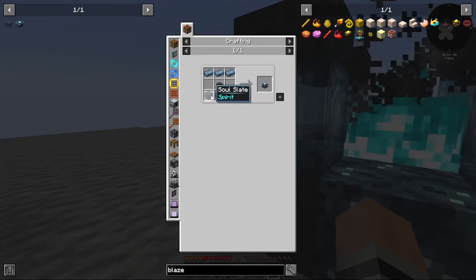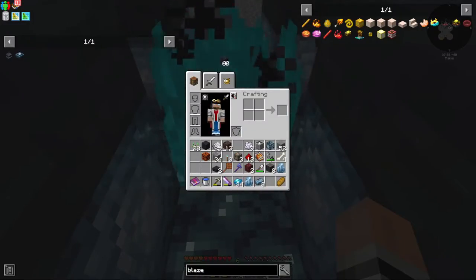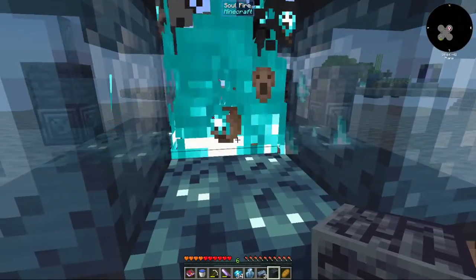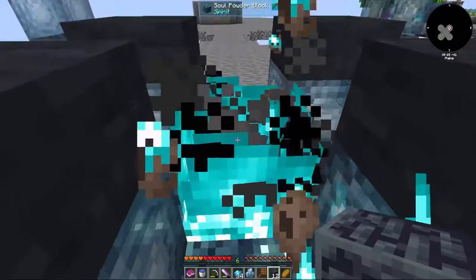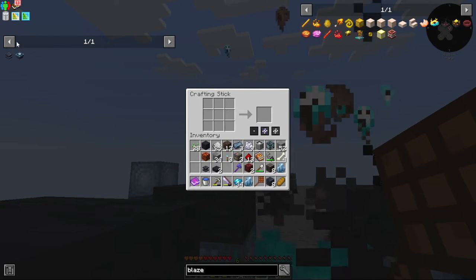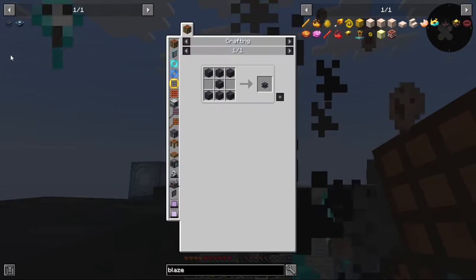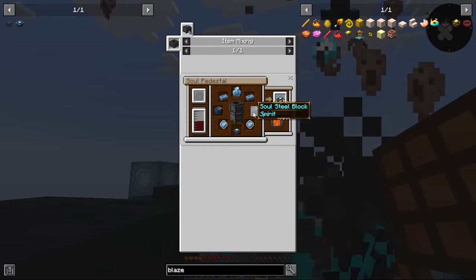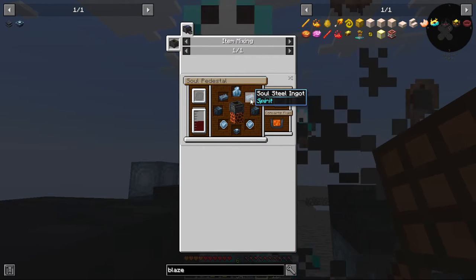Crystal pedestal — oh my God. So I need this to all become soul sleep. Seven makes a pedestal, which is good. And then I need to make a crystal pedestal, which I can make. Looks like I'm going to need more, and then I'm going to need two more soul steel blocks — two more soul steel ingots — so that's going to be twenty more soul steel.